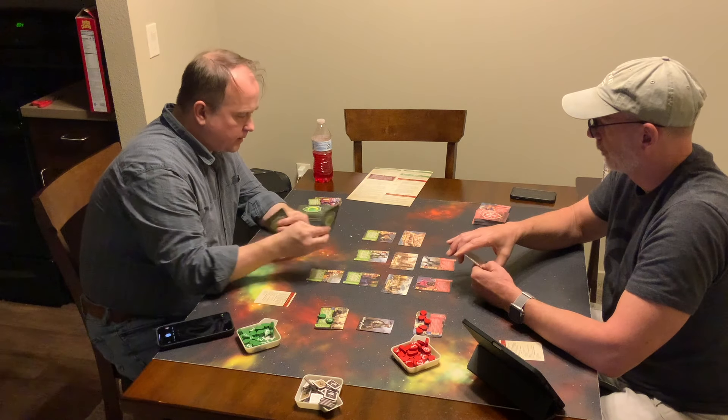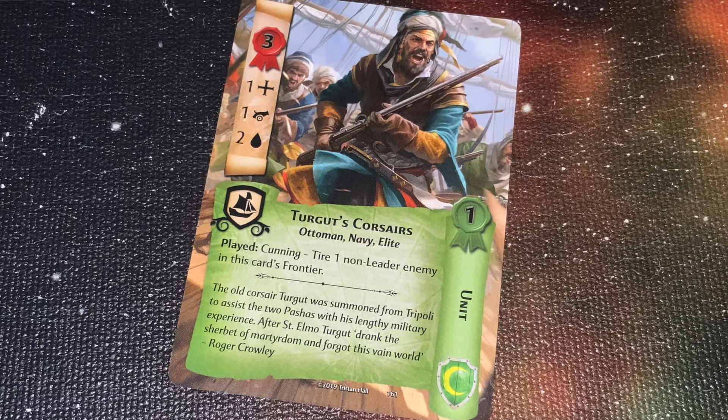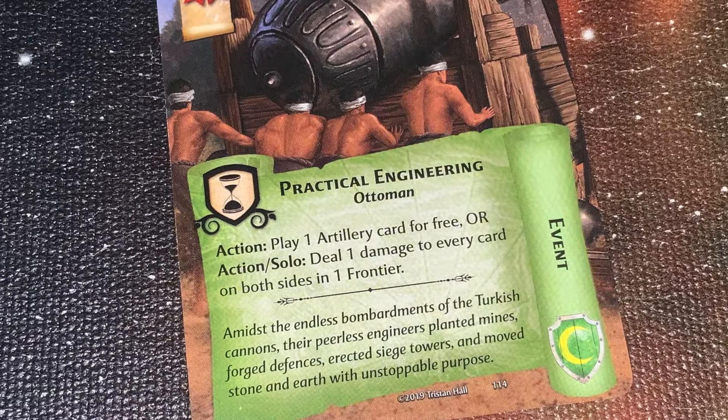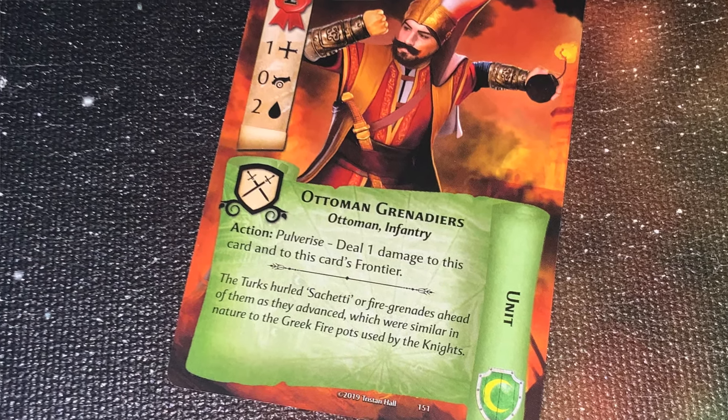Next is the deployment phase. Players go back and forth taking actions. You can play a card from your hand — every card has a cost. Some cards already on your tableau generate resources, but otherwise you're discarding cards to pay for new ones. If a card costs three resources and you generate two, you still have to discard one card to play it. You can also use actions on played cards by tapping them and doing whatever that action specifies.